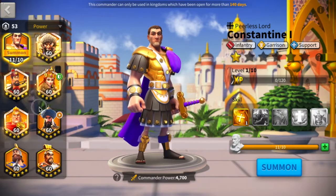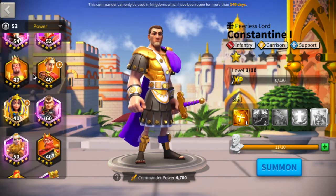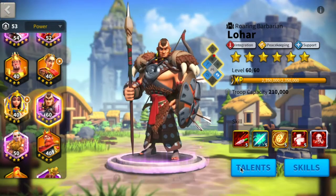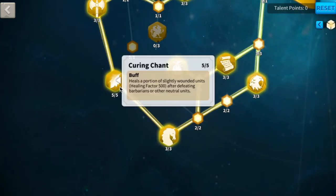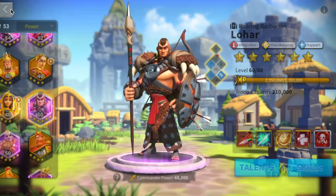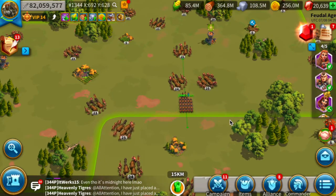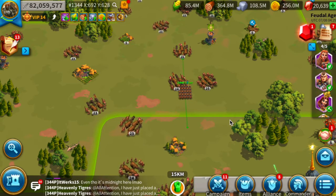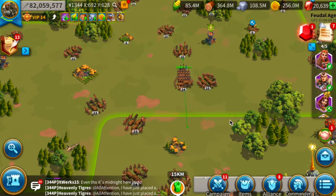While Lohar is marching, I want to talk about the talent tree. The specific talent tree you need to look into is the one that gives healing, because you do not want your troops to be depleted very fast. You definitely need curing chance, and a commander like Lohar or Diogen which has healing built in always works in your favor.